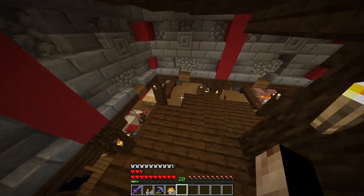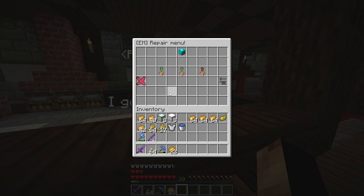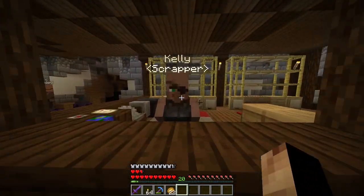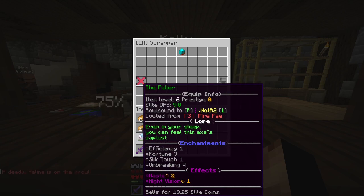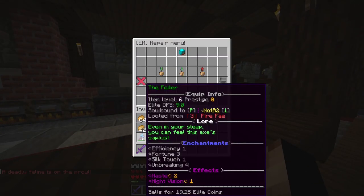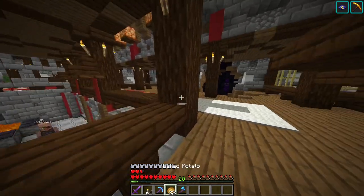Let's go meet the other NPCs. You've got the repairman — you repair your elite mob items here using scrap from the scrapper. The scrapper scraps your loot into scrap material, and then you bring that scrap to the repairman to repair your items to full durability.